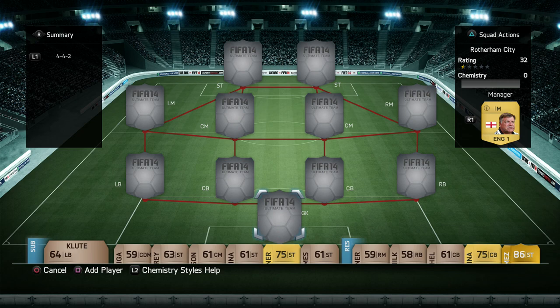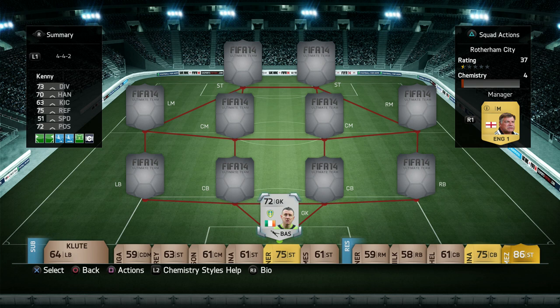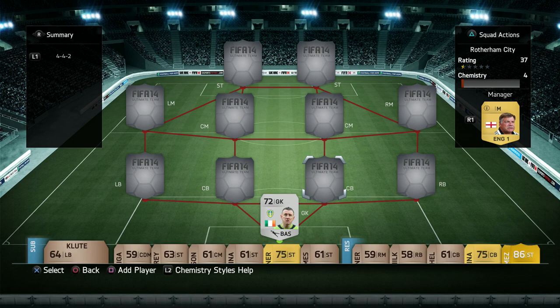Starting off this squad builder, we're going to go with Paddy Kenny. I was going to buy Kasper Schmeichel, but I just thought that's unnecessary since he's not going to feature much in the clips. You could add Schmeichel in there — the Team of the Season version.